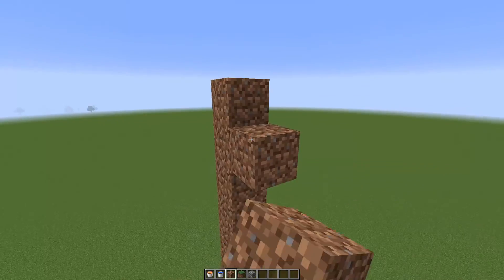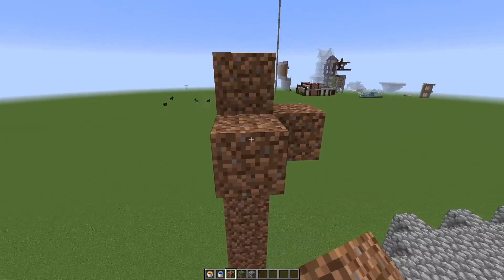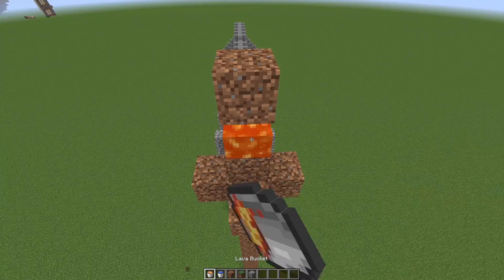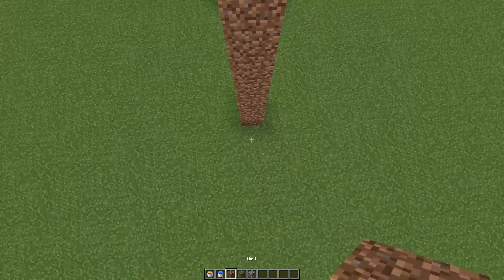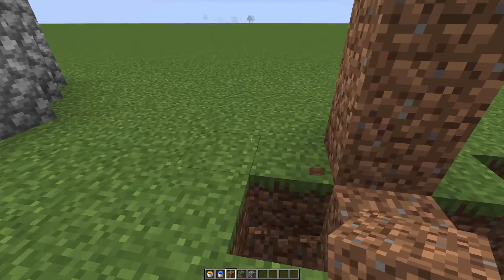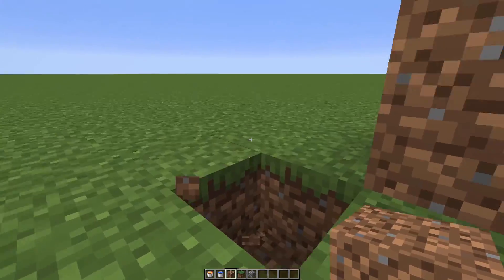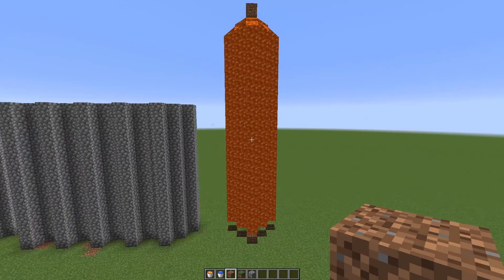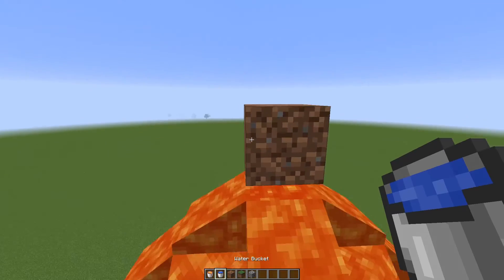You want to place blocks all the way up to whatever height you want your towers to be. At the top you want to recreate how we made the pyramid, and at the bottom you're going to dig out the same pattern that was also around the first layer of the pyramid. Now you just have to wait for the lava to flow down. Now it's at the bottom — let's place the water.